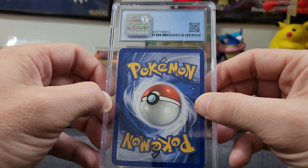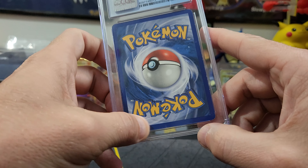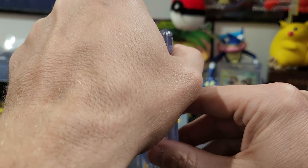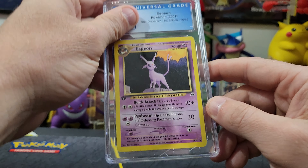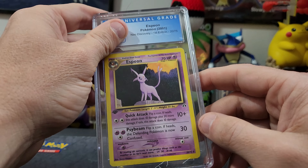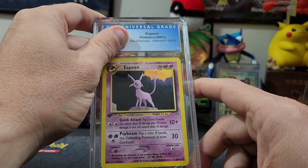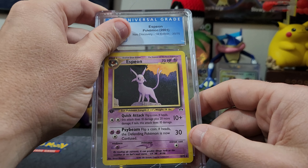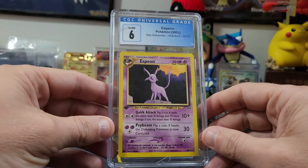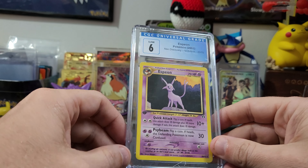Last card — the edging is definitely rough on the sides and a little bit at the bottom. Probably a vintage. An Espeon — this is the non-holo from Neo Destiny. Espeon just looks majestic on every card. I'm guessing probably a six — there we go! I guessed the last two cards correctly.